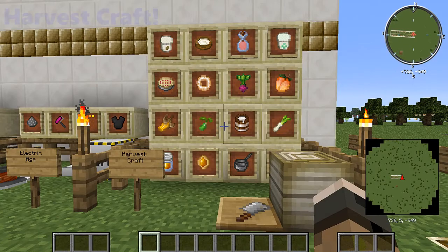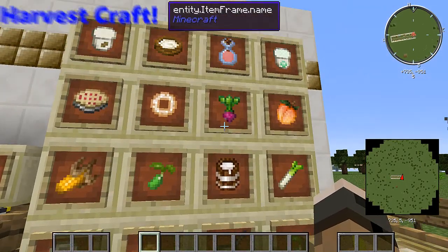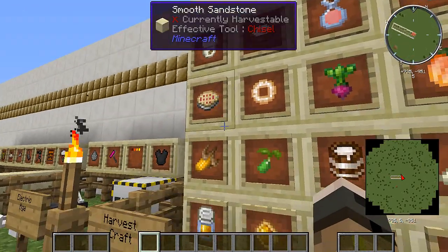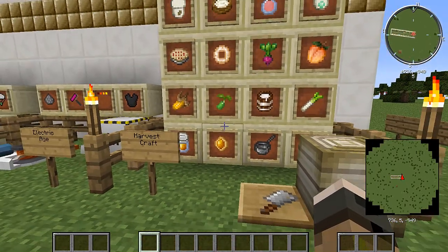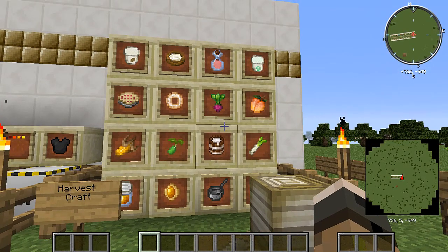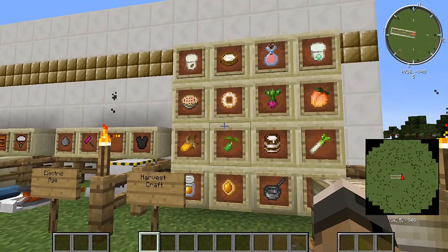Next, Harvestcraft. This is one that I don't know much about, but I know it's kind of like farming — you can make different types of food. I see like a peach, maybe some pie, corn. So it looks like a pretty cool mod: beehive, cutting board. It looks like a pretty fun mod to play with. It has a ton of items. So definitely looking forward to maybe playing with this.